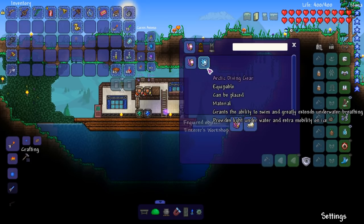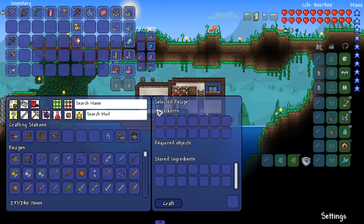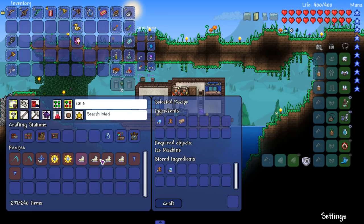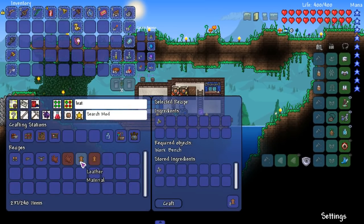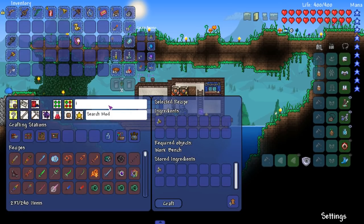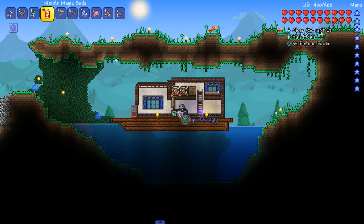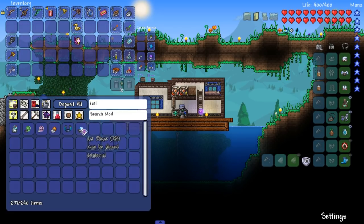Ice skates - I don't think we can get ice skates right now, sadly. I could try and just see what we need. It's actually not that bad a recipe, just need some leather, which we might actually be able to make. Hold up - I don't have enough ice. No wait, I do have enough ice. I need an ice machine... I do have an ice machine!